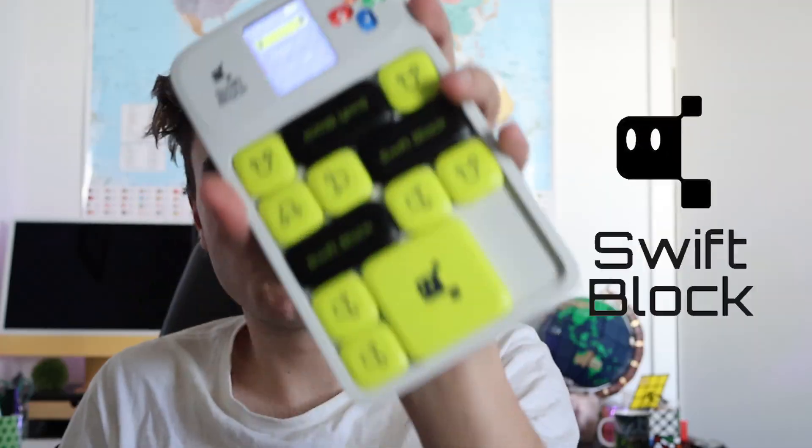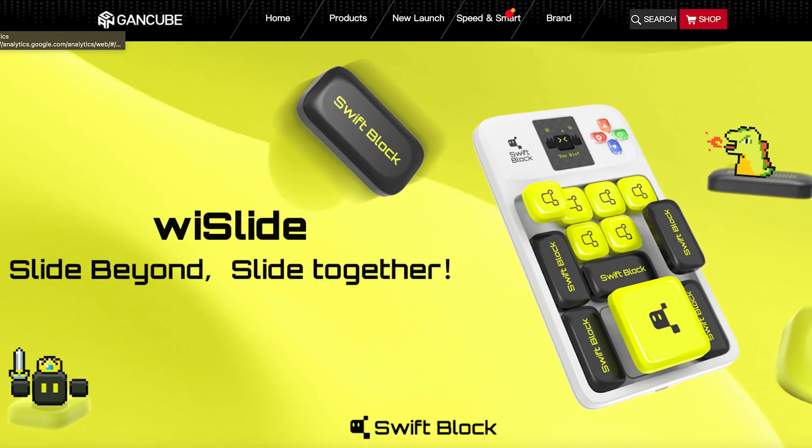Welcome back to another video. I just got the new GAN Swift Blocks. If you don't know what this is, it's essentially GAN's budget range. They used to have their Monster Go, now they have the Swift Blocks range — fairly decent puzzles — and they're bringing out a whole bunch of other stuff now, like games including this. It has nothing to do with the Rubik's Cube but it's still a puzzle kind of thing.